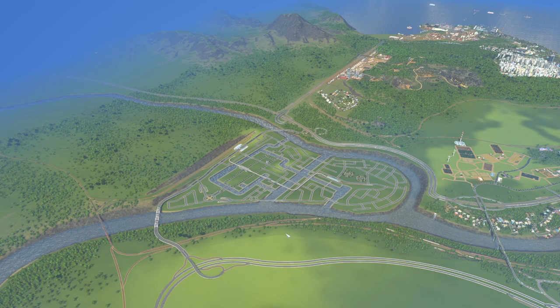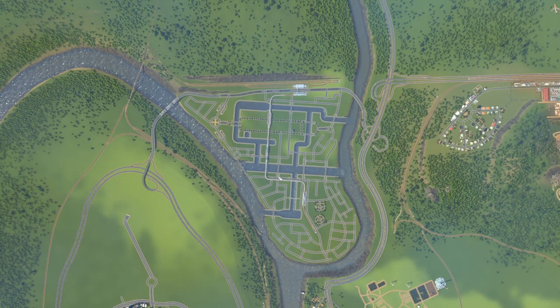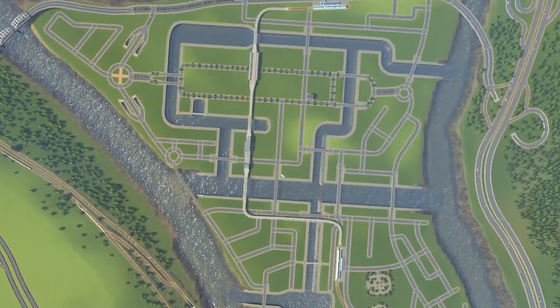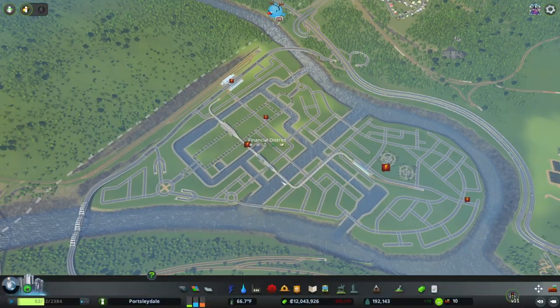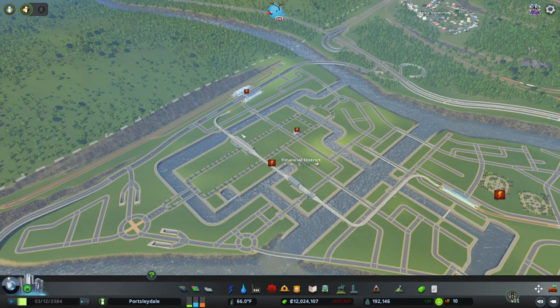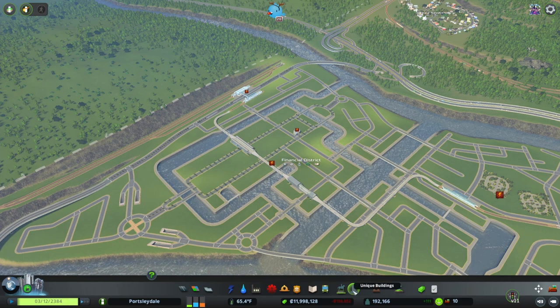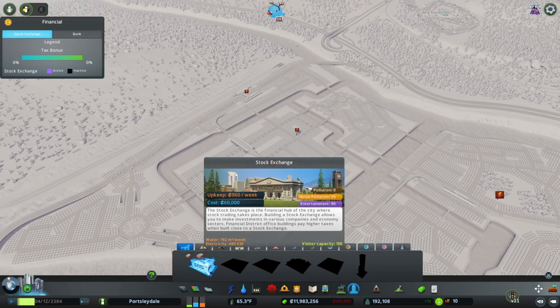Hello and welcome back to the County of Portsleydale. My name is Badger the British, and on this episode we're going to be exploring the new DLC: Financial Districts. Long anticipated in this series because if you've been following the live streams, we have made our own version of the Isle of Dogs — Canary Wharf. It's all very inspired by that. Now let's get into our first looks at this DLC. You need to get your stock exchange first, so here we go — glorious.